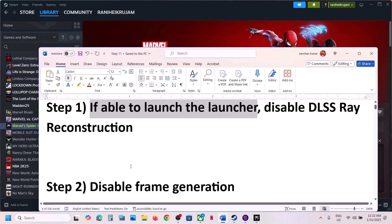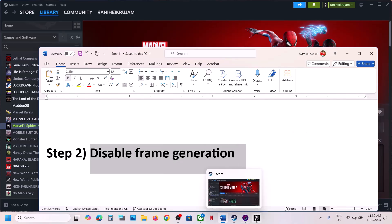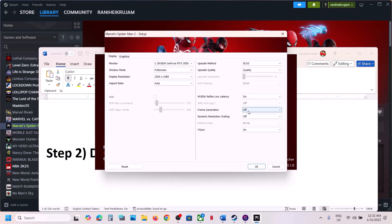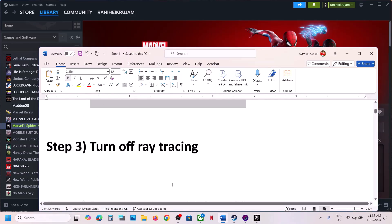Launch the game and check. If still not working, disable frame generation. For this, go to the launcher, go to Settings, and over here you can see frame generation. If this is on, turn it off and then click OK.